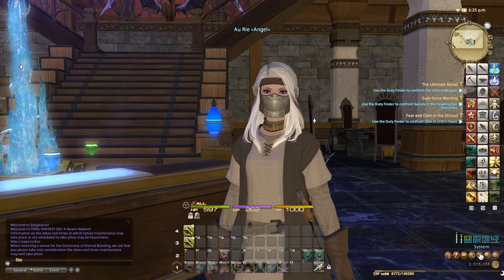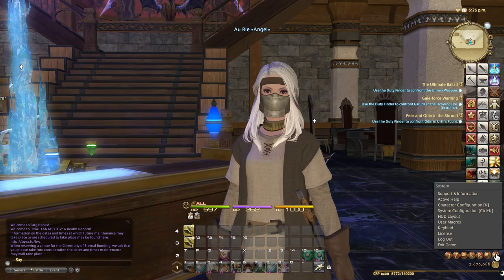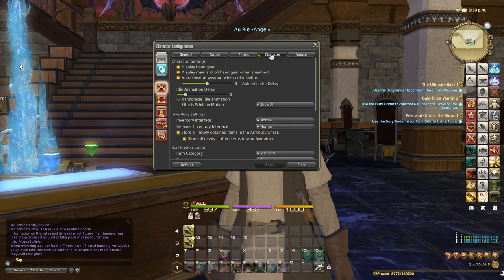So how do you do that? You open up your system menu — press Escape on your keyboard or access it through PlayStation by pressing the option button on your gamepad. Click on Character Configuration, go to the Character tab. This is available for PC and PlayStation 4, but not PlayStation 3. Under Character Configuration on the Control Settings tab you have Inventory Settings, including Inventory Interface and Retainer Inventory.